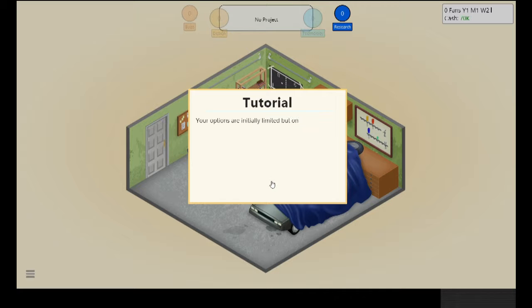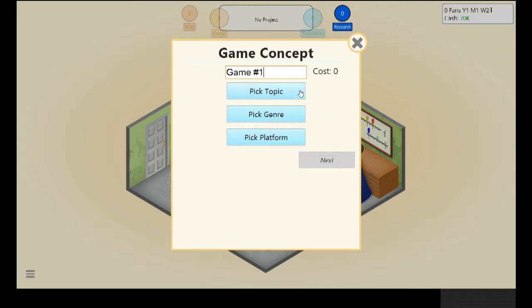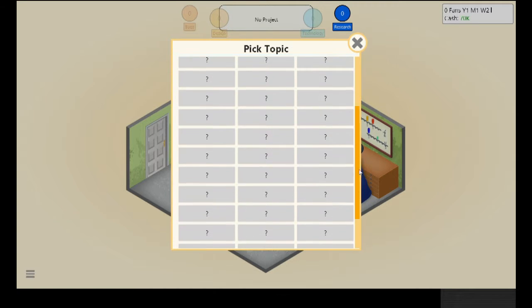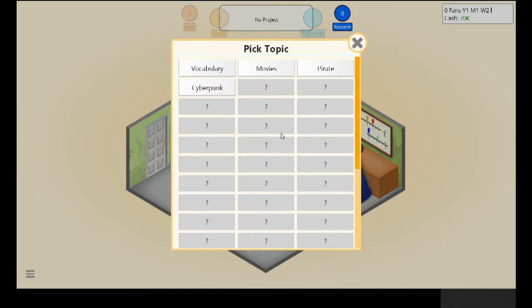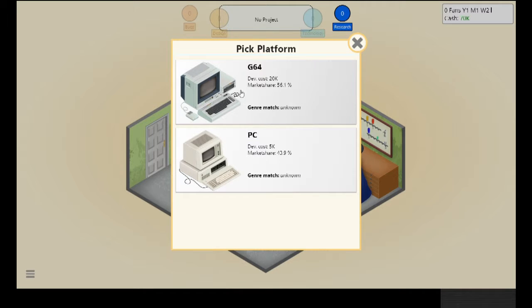One of the first things you do is develop a new game. I already know how to do this so I won't read the tutorial — feel free to pause and read it yourselves. When I play Game Dev Tycoon, I pick a topic and genre first. One thing to know: the game doesn't use real names — the Commodore 64 is called the Governor 64.